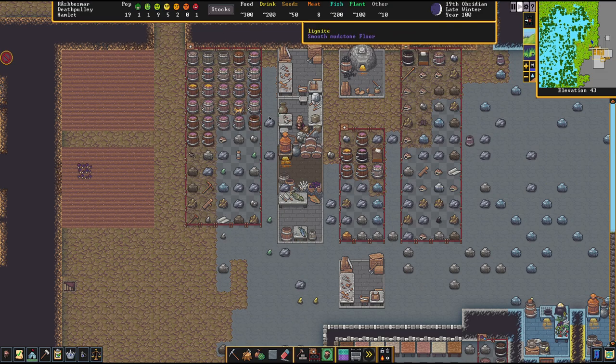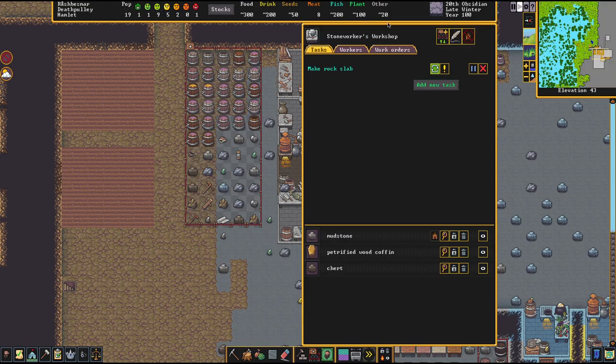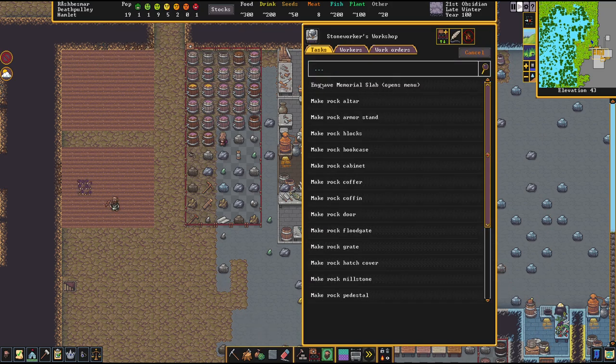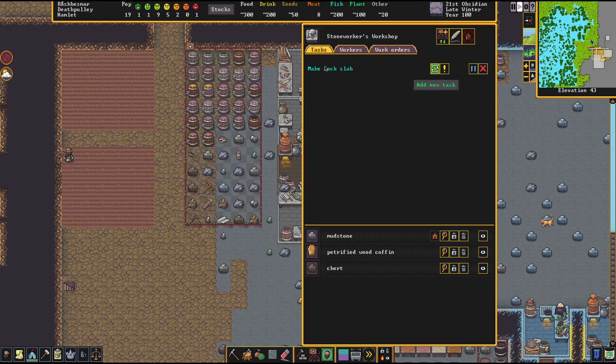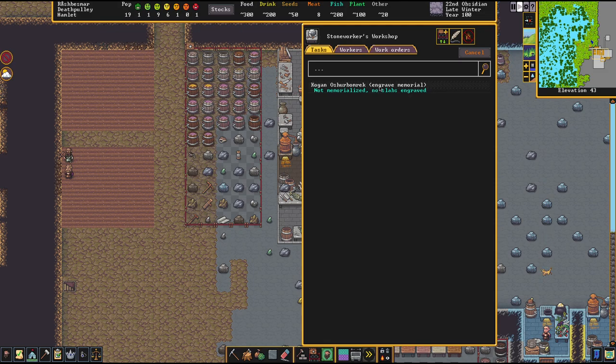Then we need to go to our stoneworker's workshop. Both of these workshops in the build menu are very easy to find — stoneworker's right over here, carpenter's right over here. So go to our stoneworker's and we want to make a rock slab. And you also want to engrave a slab as well, so add another task: engrave memorial slab. When you open this, it shows all the people that have died — this is the first person who has died in this world for me.